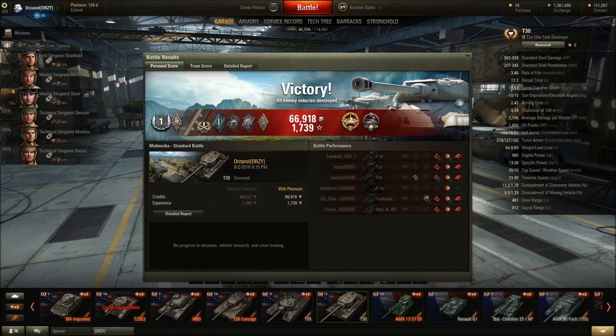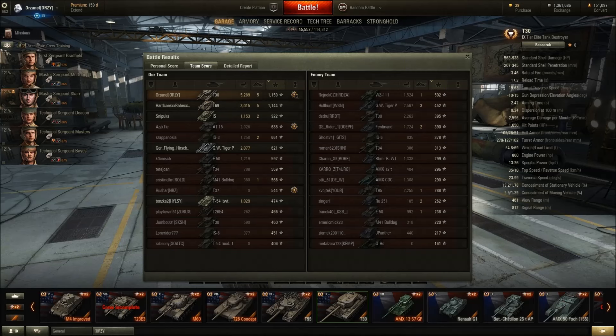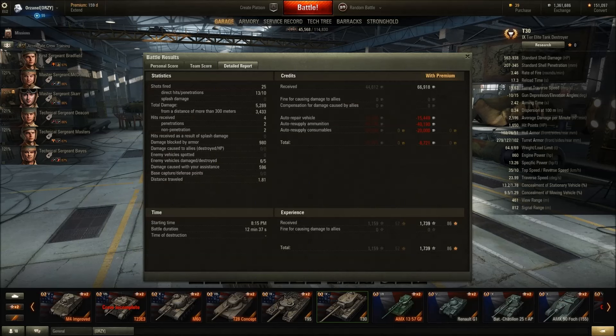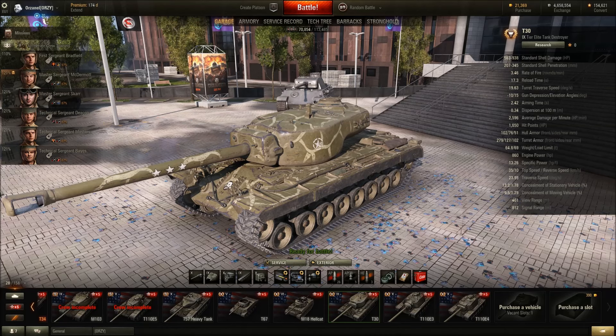That wasn't the most exciting game ever but I got the job done — three gun marks on the T30, plus a High Caliber medal. We got 66,000–67,000 credits, almost 1,739 XP, ending with 5,289 damage, 5 kills, 1,159 base XP, and 596 assist damage. We lost 8,700 credits mainly because I used Cola consumable and did a lot of blind shots. Hopefully you enjoyed the video — let me know what you think about the T30 in the comments below. See you next time!